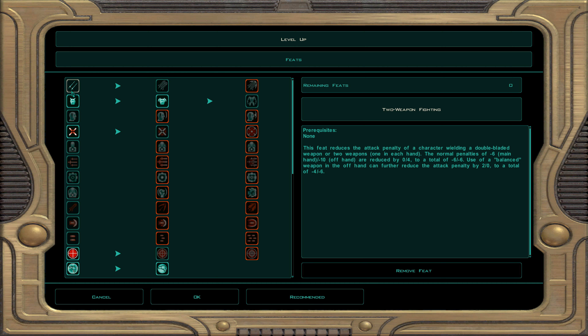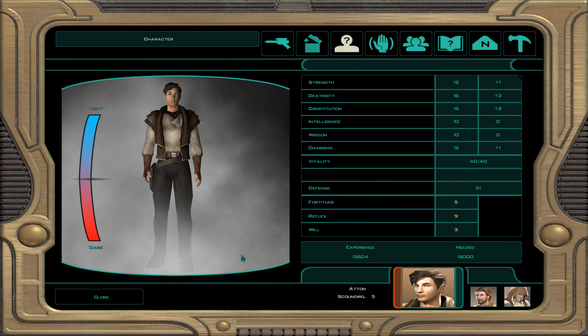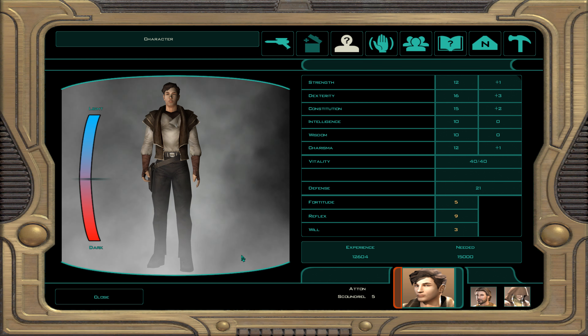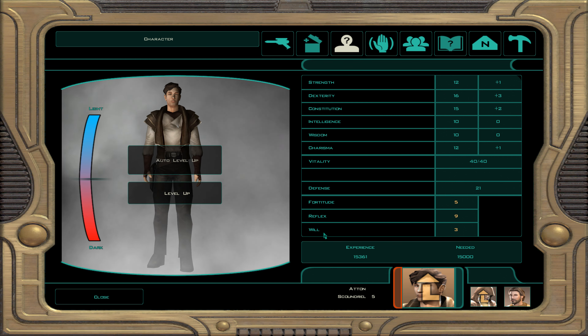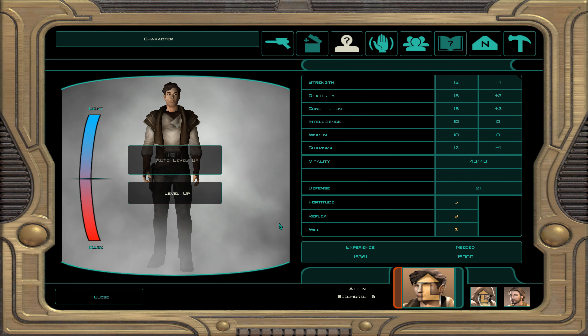For two weapon fighting, the normal penalty is minus six for the main hand and minus ten for the off-hand. With two weapon fighting it becomes minus six and minus six, and if you have a balanced weapon in the off-hand it's minus four and minus six. Let's level Atton to scoundrel level 6.